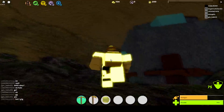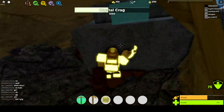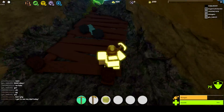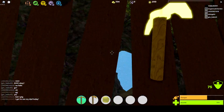You come in here and there's a crystal crag you have to break. It only has about 3000 HP. You break it and it drops three crystals - one, two, three. Some probably just dropped down there.